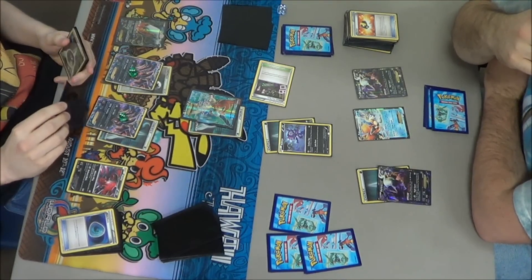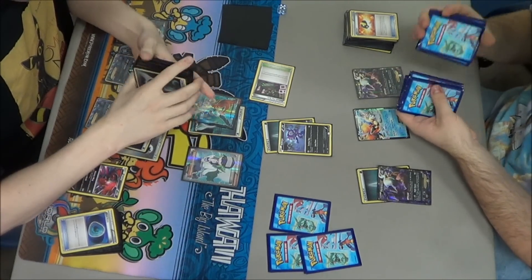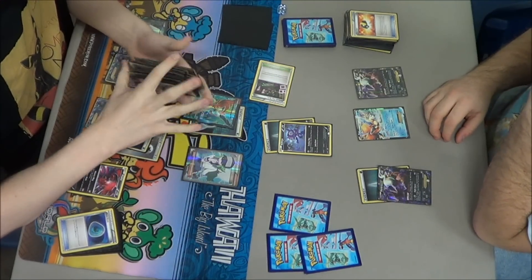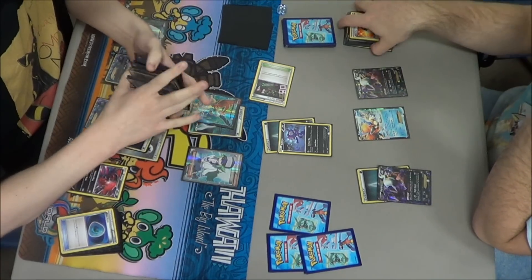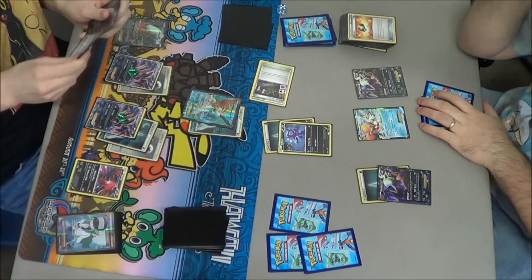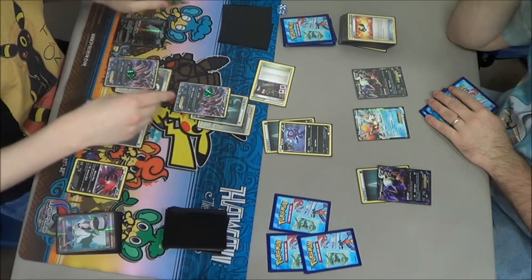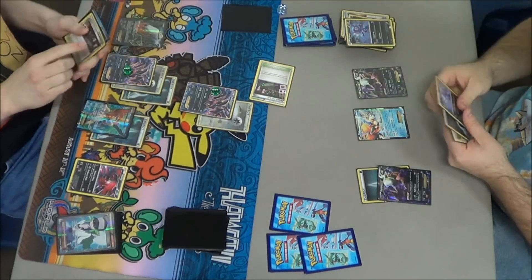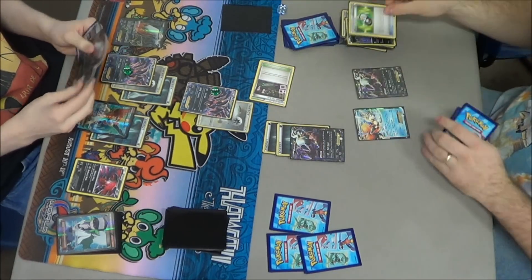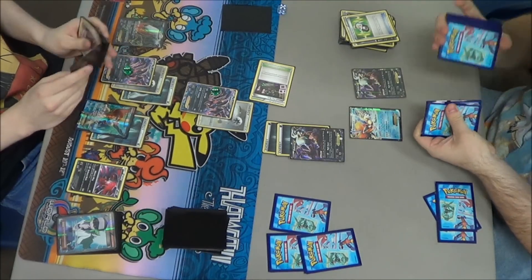It's Michael's turn. He's really trying to figure out what to do — he's left his Keldeo EX active, trying to decide who to retreat into, because obviously he doesn't want to attack with Keldeo. He plays N. I'm down to two cards off this N, but he only gets two cards as well — though if they're the two he needs, that's perfect. I get three cards. I promote my new Darkrai and attach an energy to it. I ran a Random Receiver and it looks like I got a Juniper.